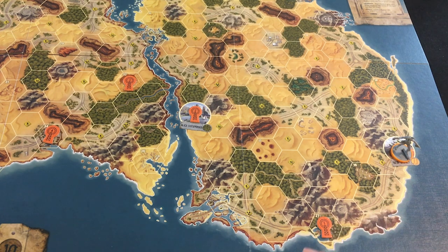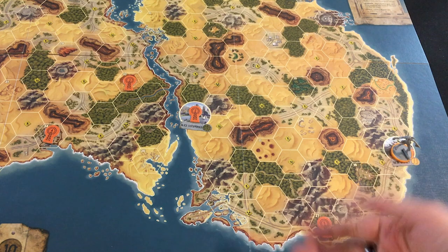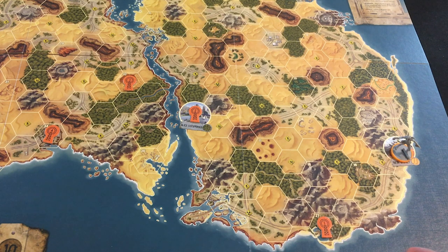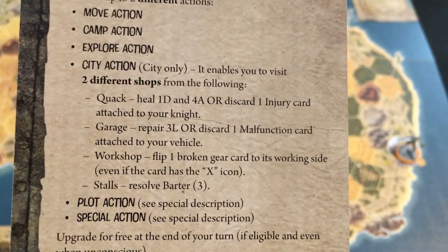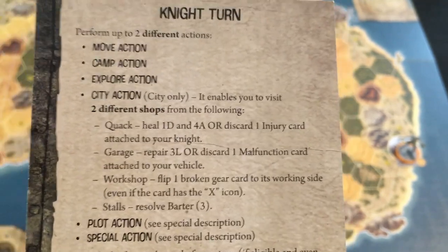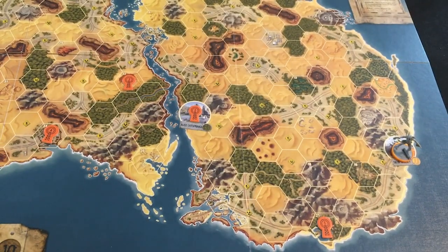The round structure in Waste Nights is incredibly simple. You just take two actions for your character. You can't do the same action twice, and that's the end of a round. The actions are pretty easy to understand: moving, camping, exploring, shopping at the city, forwarding the plot, and other special stuff. We'll see the details as we play because it's really a pretty straightforward game.